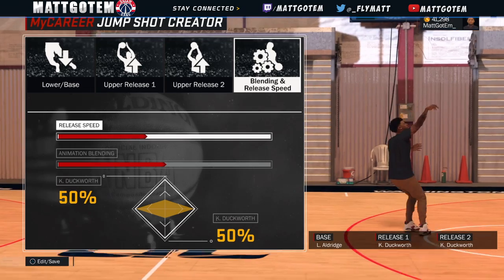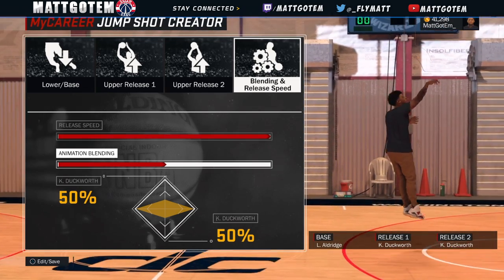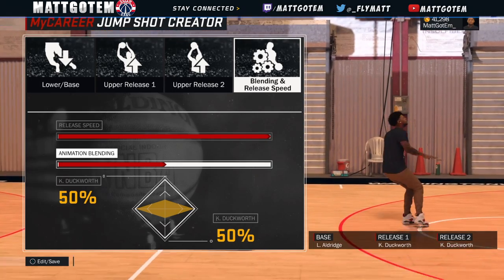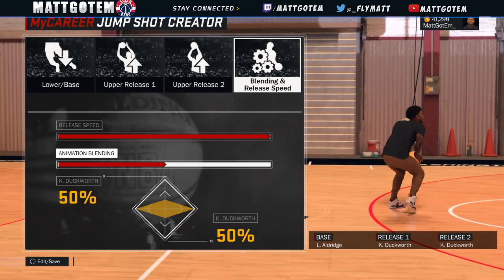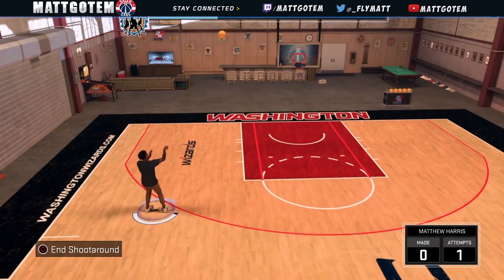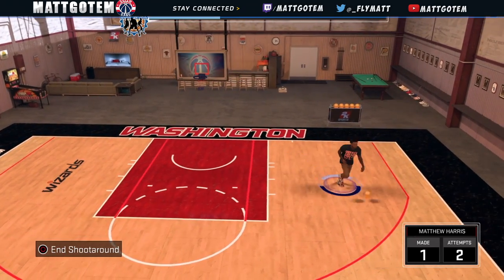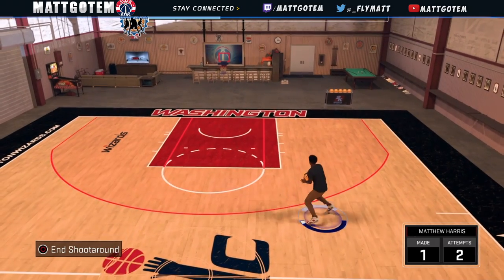Out of all these jump shots, I would use the first one. Kale hit him up actually used that one, and I say it's cash overall. Out of all three, I used the Klay Thompson, Zach Levine, and Steph Curry one. If you liked the video, like, share, subscribe, and comment.